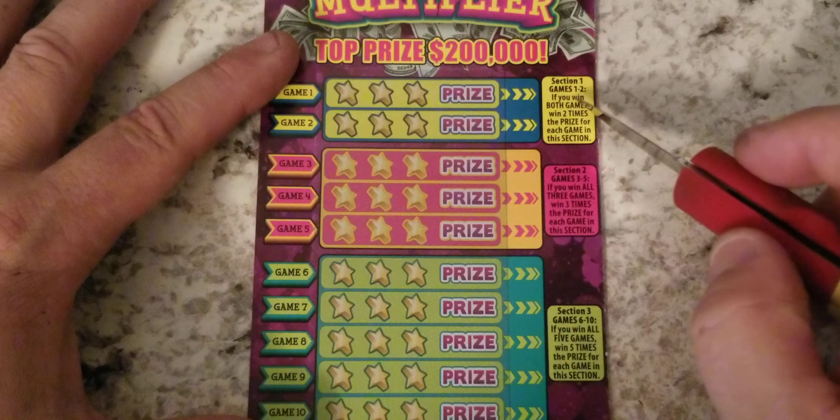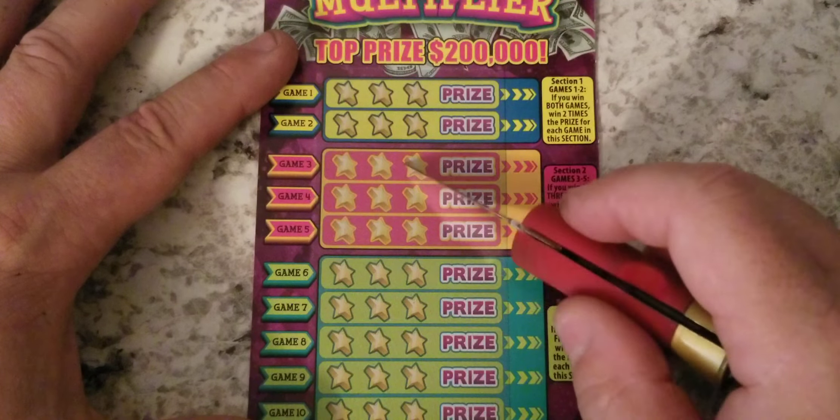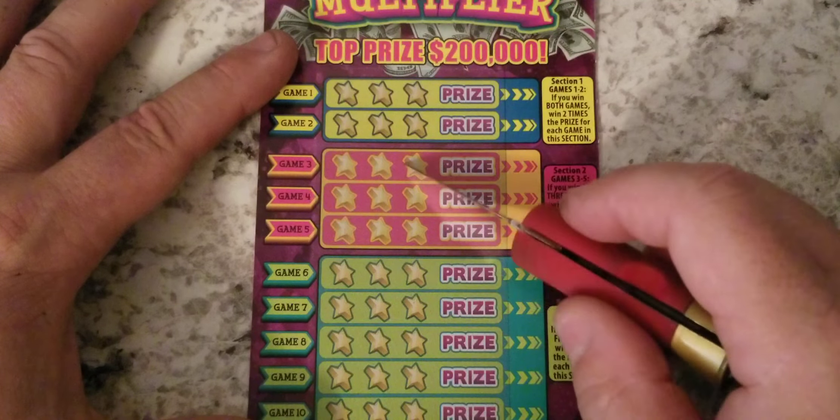This game is fairly simple - you just need to get three like symbols in a row to win the prize. If you get both of these rows together it is a 2x, if you get all three of these rows together it is a 3x, and all of these would be a 5x.